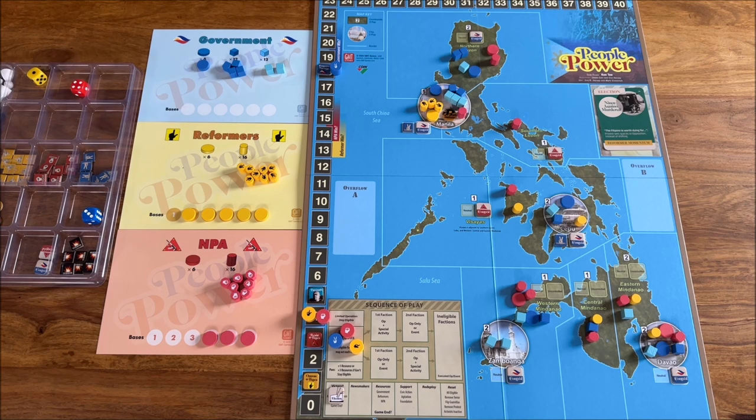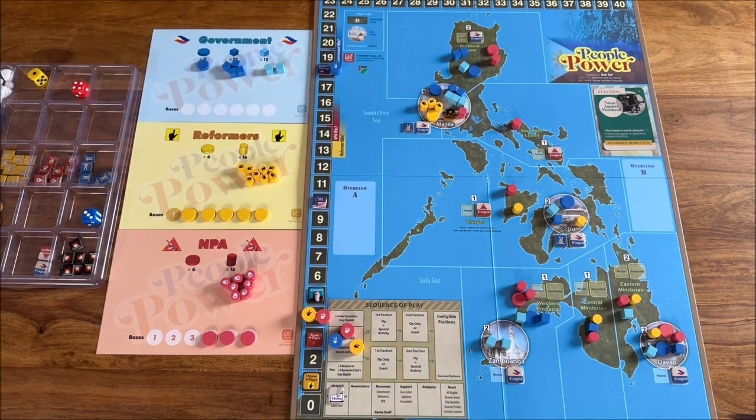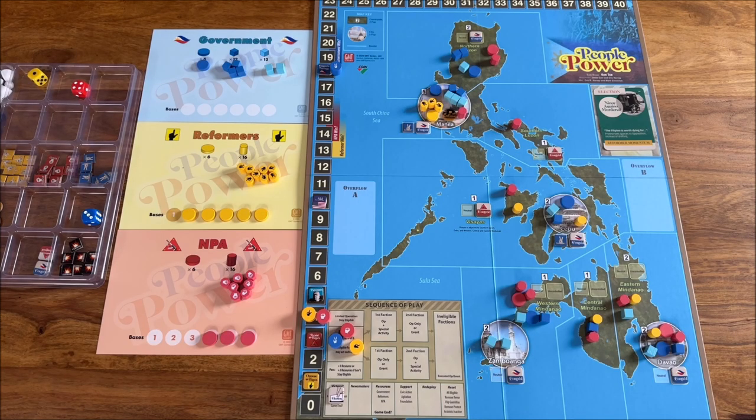One thing I just spotted: I haven't set the government resources correctly on the map — we should put it at 10 so they start with some money. Now, let's deep dive into the particular factions and their operations, starting most probably with victory conditions so we can understand the game's dynamics.